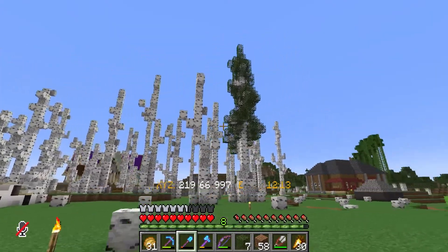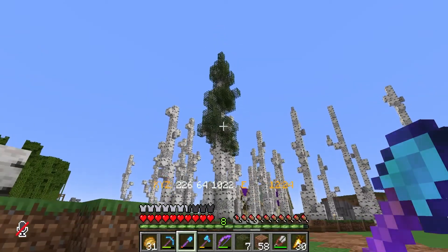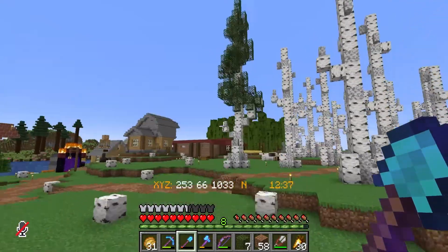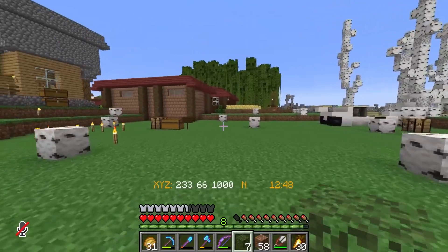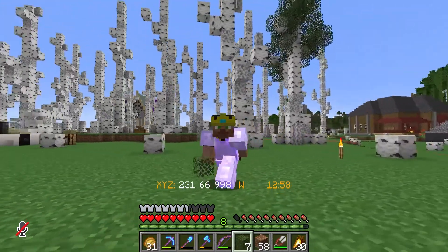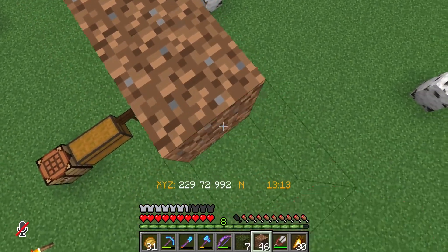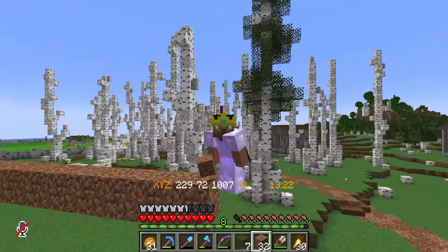Once I start getting leaves on the other trees this one will start to look more in place. It did take me a while to get it to a point where I was happy with it - you have to look at it from every angle and make sure it doesn't look wonky from any direction. I've been walking around the tree making sure it all looks good and I think it's finally to a point where I'm happy with it. I also have Swift Sneak III now - Teak sold me a book - so I'm sneaking around really fast, which is jarring when you're dirt pillaring. Anyways, let's place leaves!